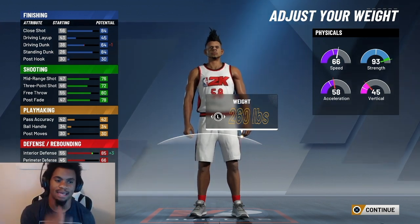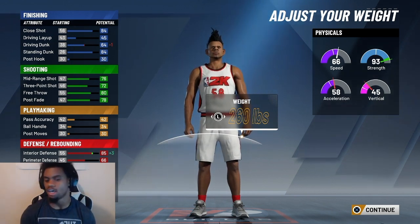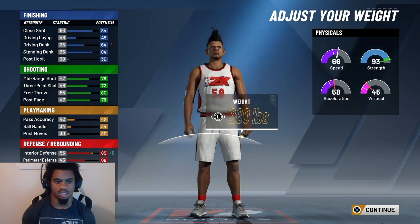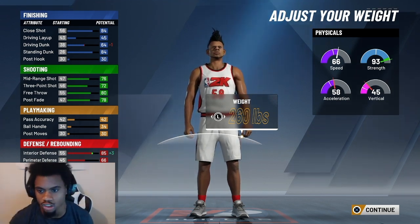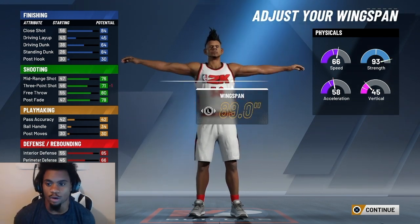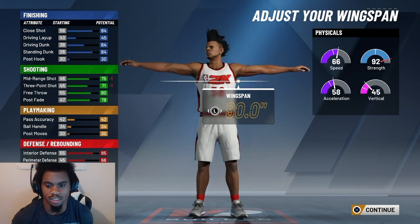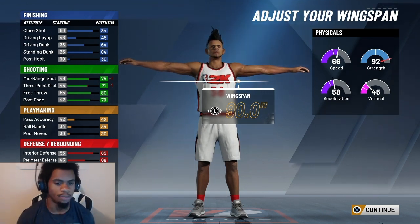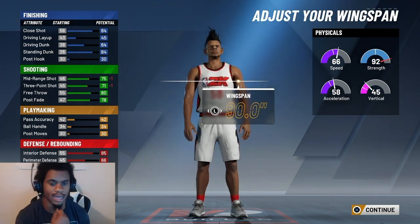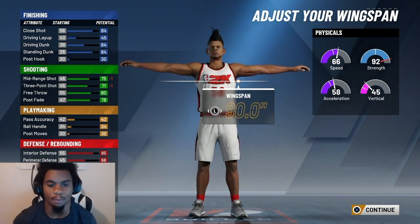For your weight, I went through all of them and around 260 is the best. You're not too slow, not too fast — right in the middle. You can still get your boards, 93 strength, interior defense goes up. For wingspan, go to 90.0 — you'll have a 71 three-ball but your wingspan will be long like a seven-footer, so your block rating and shooting rating still go up. Go with 90.0 for the wingspan.